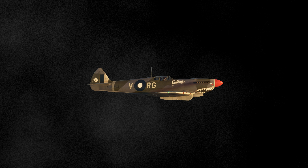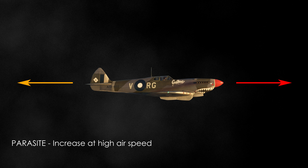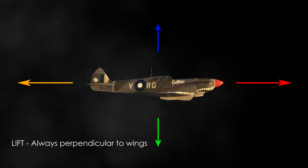Airplanes are affected by four forces. Thrust is what moves the aircraft forward. Drag is the rearward force that opposes thrust. Parasite drag comes from the aircraft and increases at high airspeeds. Induced drag is a byproduct of lift and increases at high angles of attack. Weight pulls the aircraft down due to gravity and always acts in the same direction as gravity. Lift keeps the aircraft flying and counters weight — it's always perpendicular to the wings. That is important to understand the geometry of flying and, in turn, BFM.